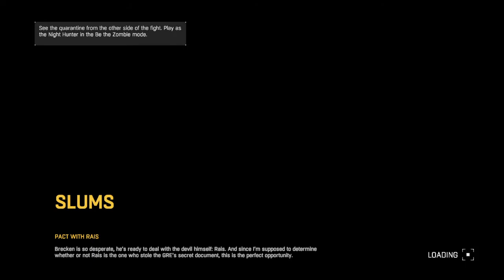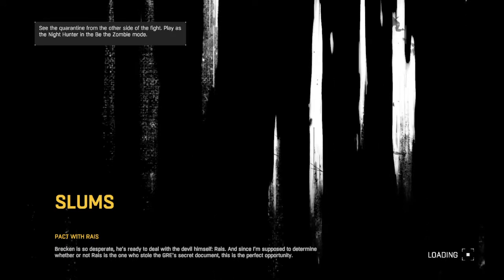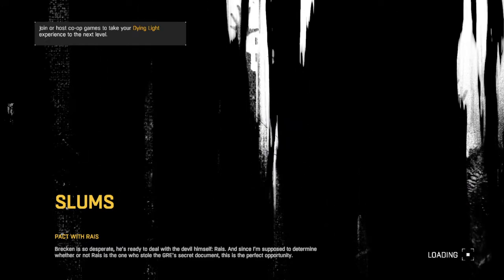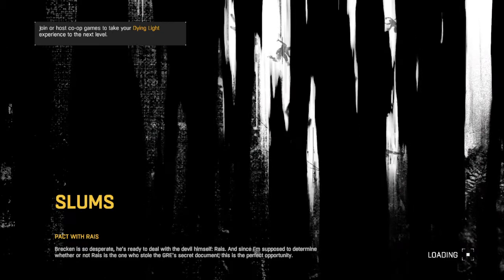It says 'Slums — Packed with Raius.' Is it true? Will it actually give us the mission 'Packed with Raius'? Note that Raius is the one who stole the GRE's secret document. If this video helps y'all, leave a like, comment, subscribe, and hit the notification bell.